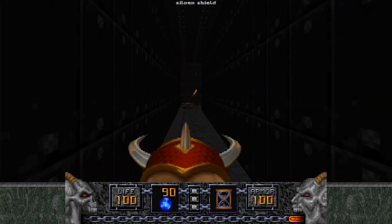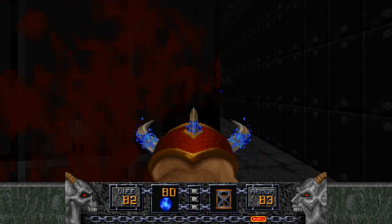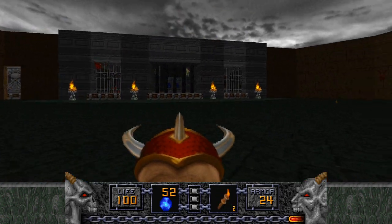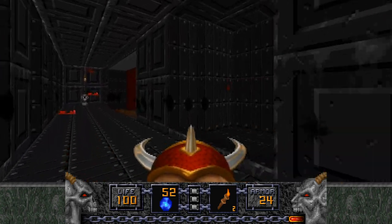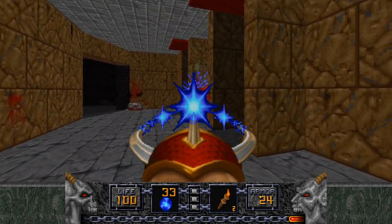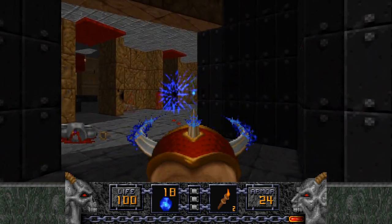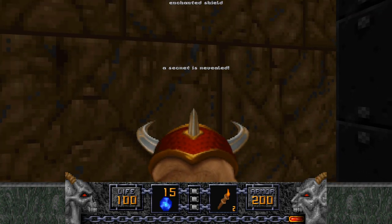Moving onwards, just going to grab this armor and this torch. Getting the torch opens up that room with a whole bunch of ghostly undead warriors. We're going to stand to the side here and hopefully not die to the ghostly undead warriors. Probably a good idea to use the shadow sphere here or the chaos device — both are very capable of dealing with this situation. I guess the chaos device isn't even a terrible idea because your angle on this side is significantly better than dealing with them in that tiny hallway. Also, the fire mace can spawn in this room.